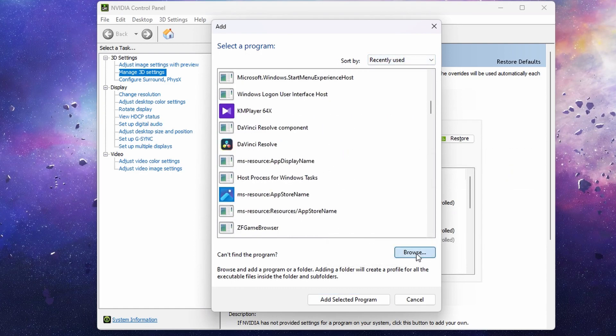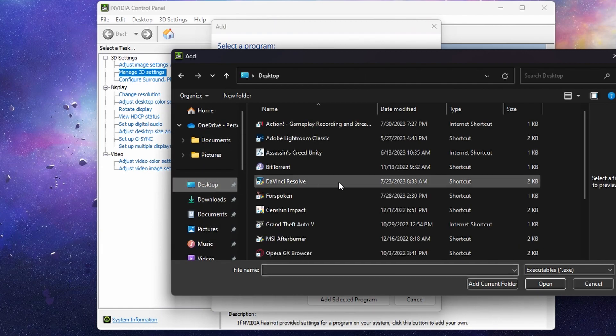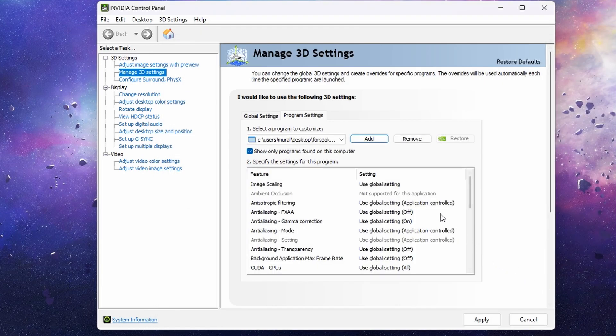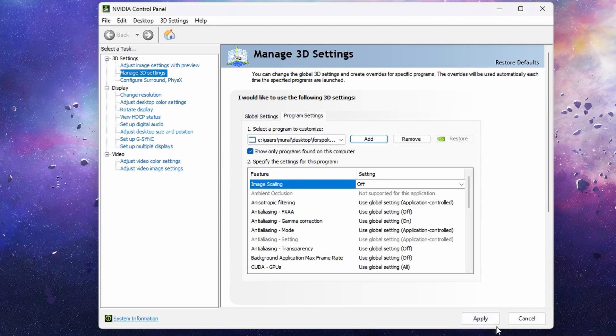Then browse the game location and follow my steps. Click on the link and click Add.